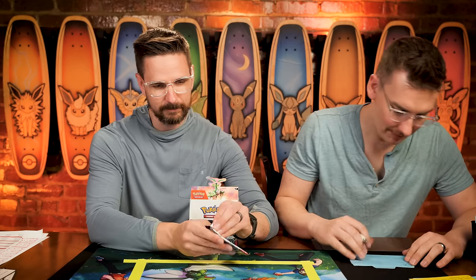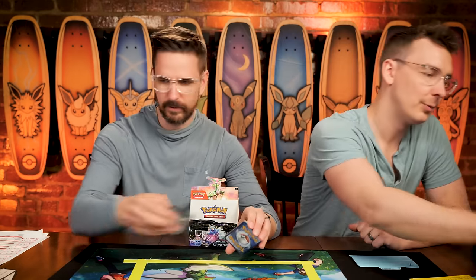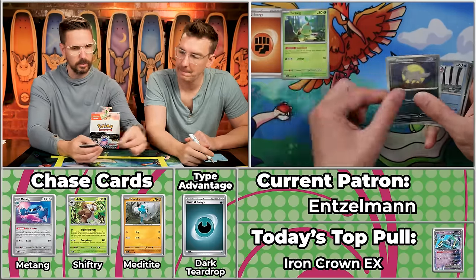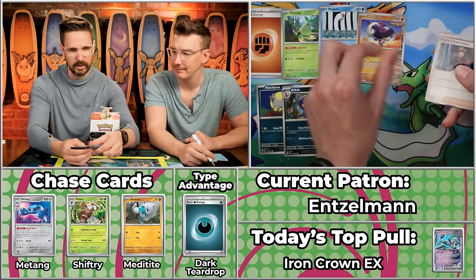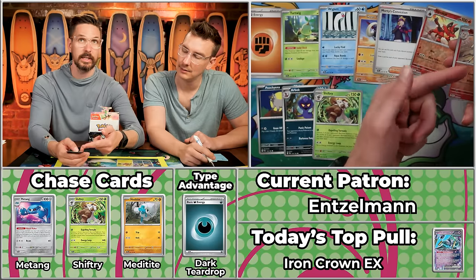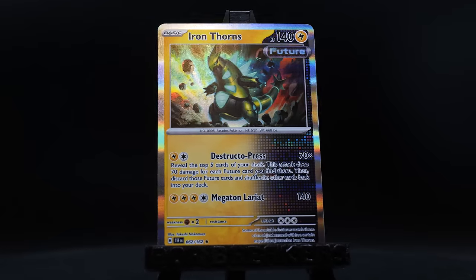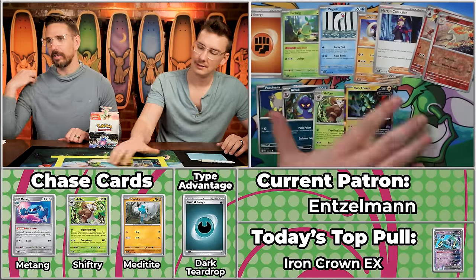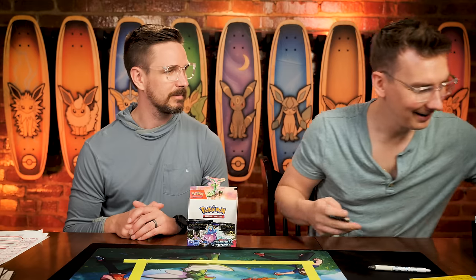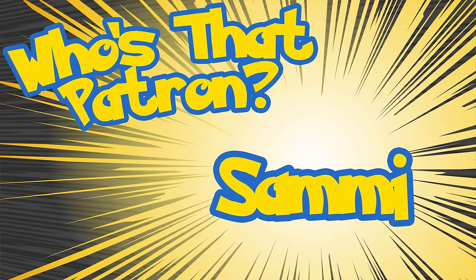Next up is Anselman, with five points on the season. We've got Pummeling energy, Turtwig, Poochyena will score, Wigglett, Arbok will score, Great Tusk, Morty's Conviction, Shiftry will score, Tourcat won't score, Rapidash won't score, Iron Thorns — also scores. One, two, three, four points — four for Anselman, bringing them to nine. Looking to crack into double digits with their third pack of the season.